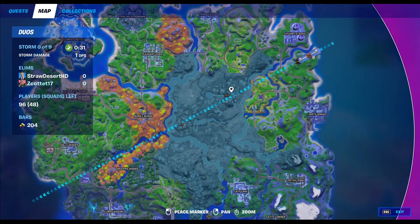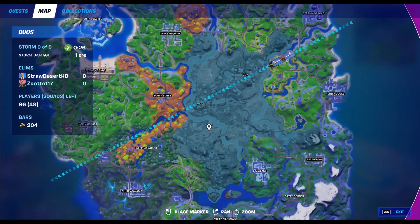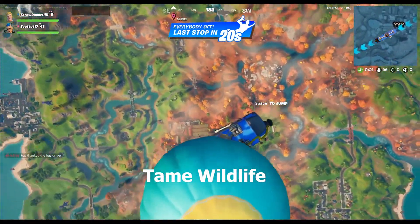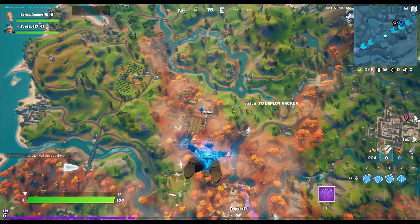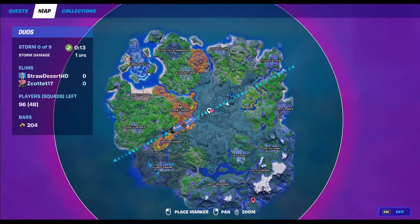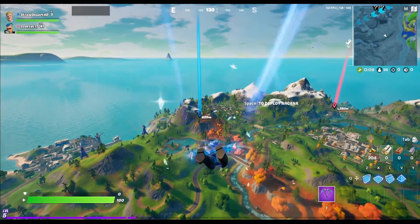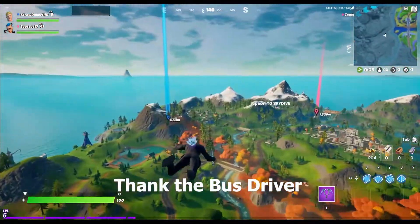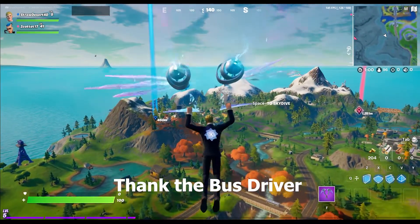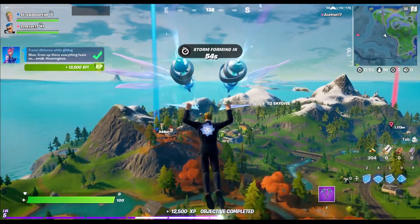Travel distance while swimming: 25,000 total — easy since there are plenty of areas to swim on the map. Tame wildlife: using a Hunter's Cloak with meat, bones, and bandages, you can tame wolves and boars. Raptors will also be tameable when they arrive. You need to tame 200 total wildlife. Thank the bus driver: 200 times total — just press the button before dropping out.